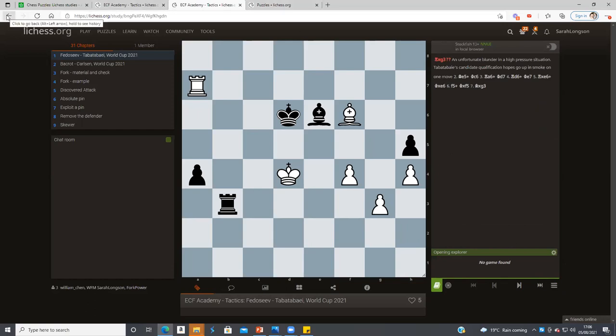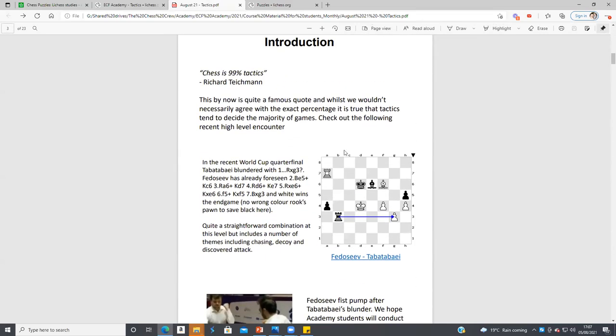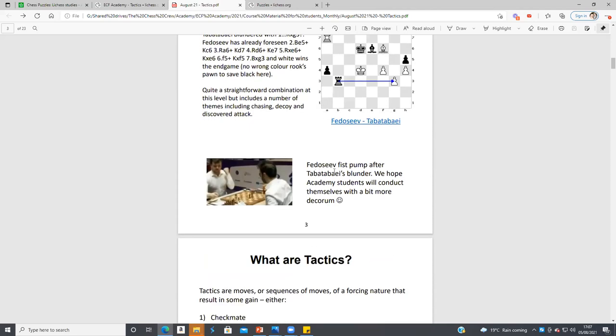There's a famous quote: chess is 99% tactics. Whether you believe that or not, tactics are everywhere in chess. I remember seeing a very strong player in division one of the foreign CL blitz out 30 really strong opening moves, then blunder on move 32 because he didn't know the position and fell for a tactic. Tactics are just more important than opening theory in many ways.